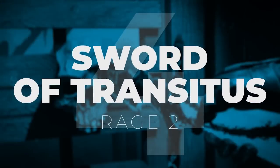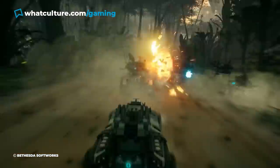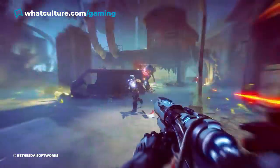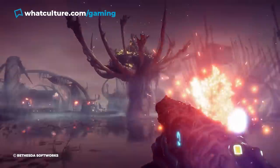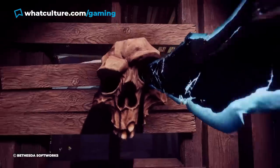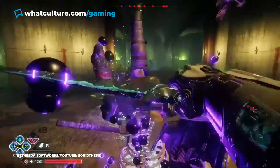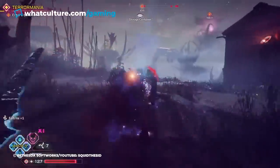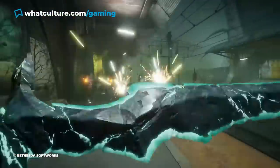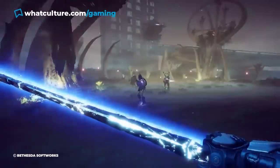#4: The Sword of Transitus, Rage 2. Roughly six months after Rage 2 hit the market to wildly mixed reviews, Bethesda released their second DLC, Terror Mania, for $5. The expansion introduced a new locale known as the Deadlands, and most intriguingly allowed players to unlock the Sword of Transitus — described as an ancient relic of unspeakable power that can both unlock pathways between worlds and tear through foes of just about any size. Once fully upgraded with traversal and attack abilities, you can dash around and render pretty much any combat encounter trivial.